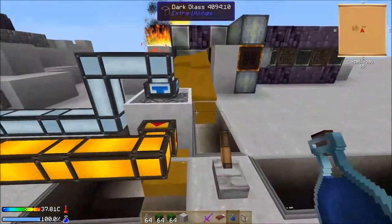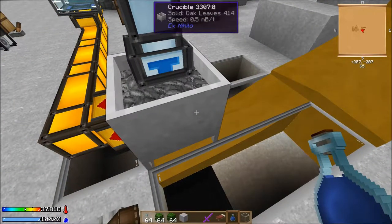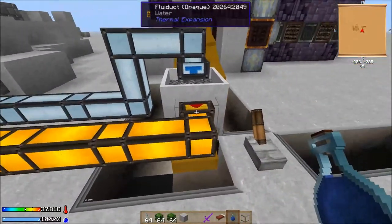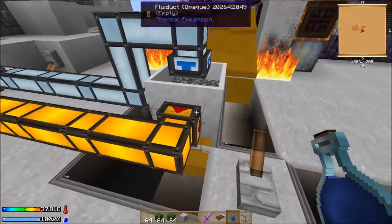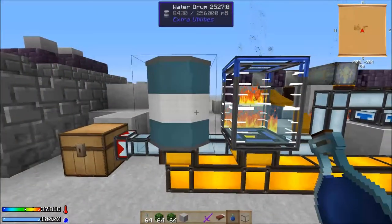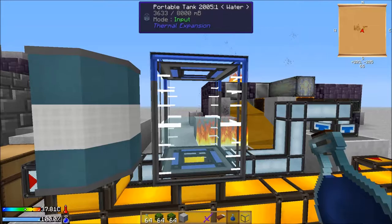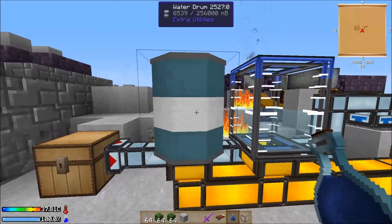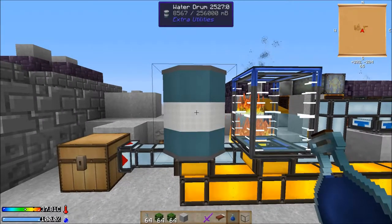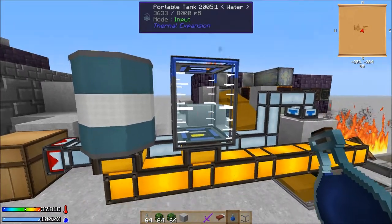So this one is pretty simple — it just runs into the crucible. The crucible is turning over half a millibucket per tick because it's sitting over the pyrotheum, and then that comes out to a fluid duct. Again, it needs a redstone signal with an outgoing slot, and that will go into either a water barrel or portable tank. Both are pretty simple to make — the tank is four pieces of glass and a piece of copper, which is pretty affordable especially when starting out. The barrel holds 256 buckets and is about ten pieces of iron.